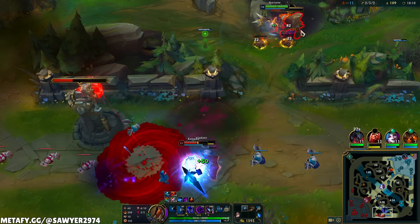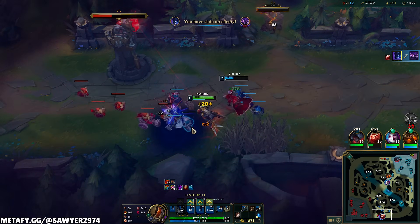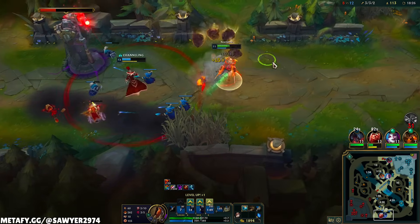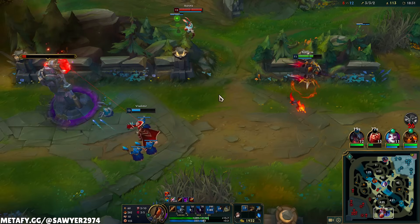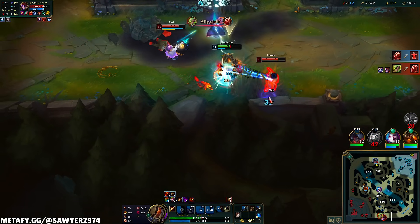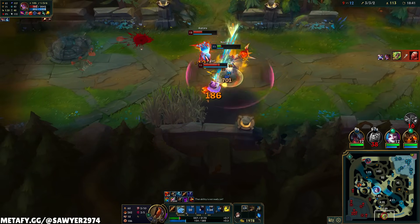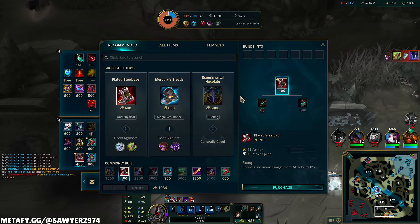Smack, smack — ulti, EW, auto, noob down. Since Kassadin commits in with his ult, he is stuck there. Run! Q, Stridebreaker — E, auto, smack, smack, W, Q. It's whatever. Ninja Tabby. Top lane magic, magic, magic, magic — if there was a magic damage Thornmail right now, we would be in business. Maw of Malmortius — that's so weird. Let's do Black Cleaver, then we can get a true tank item afterwards. Black Cleaver gives me good damage, good tankiness, and then we can get defensive stats.